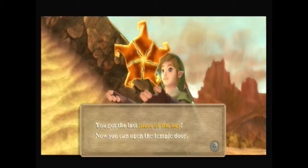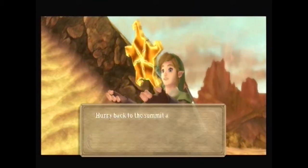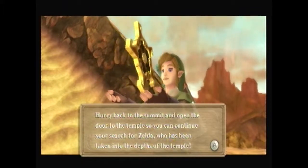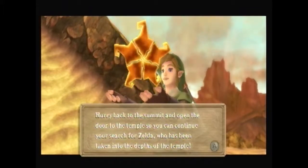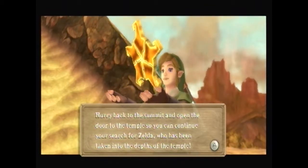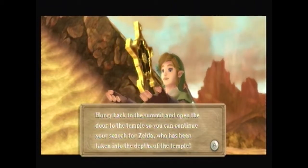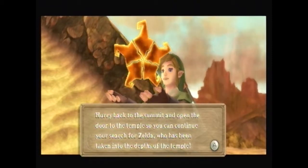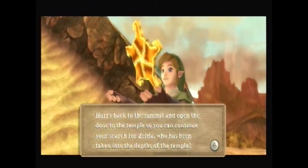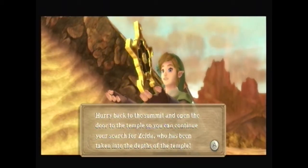Whoa! Why didn't we just dig at this spot first? Yeah, what do we do with the other four key parts? Yeah. Just toss them out? Anyway, so yes. Hurry back to the summit. Who's telling us to hurry? Search for the game. So, you can continue your search for Zelda, who has been taken into the depths of the temple. Someone's writing exposition here? Now, hurry back to the summit, and open the door to the - Who's talking to me? I'm the narrator. What? There's a narrator in this game. That'd be funny if it was like - it was like feet telling you. Yeah, that or like gear hands. Yeah, just kind of like floating around. Hurry back to the summit. Yeah. All right, let's go.